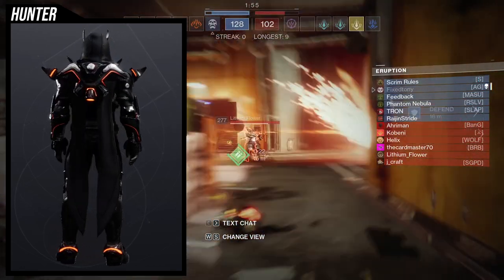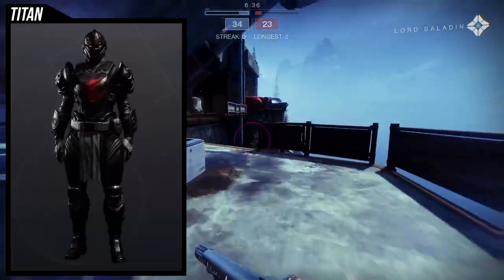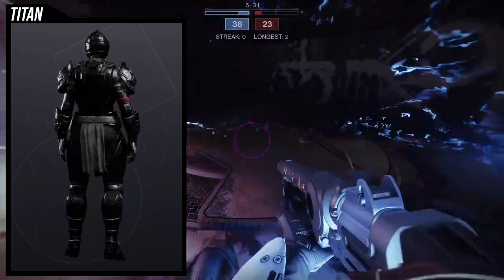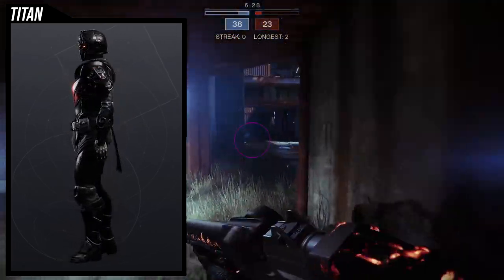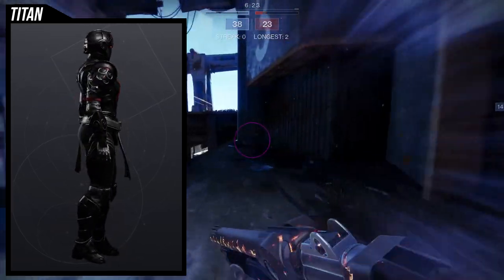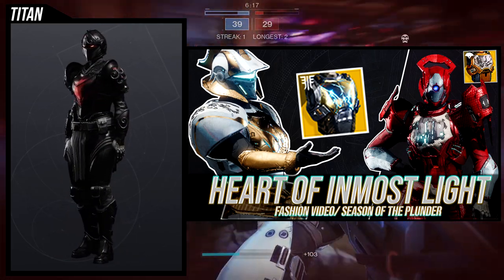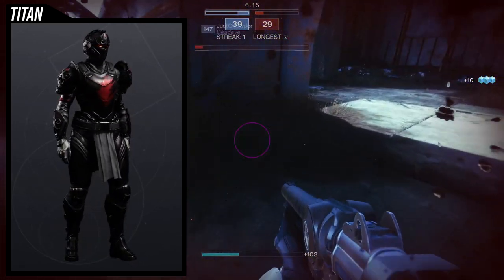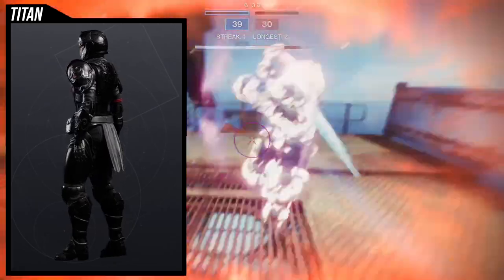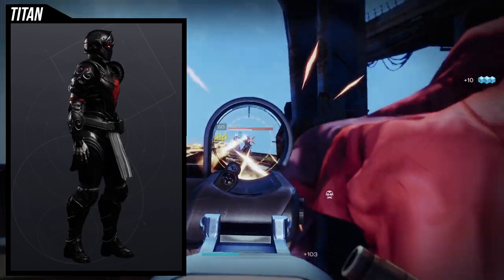Moving on to titans — I think a lot of these pieces are amazing. The helmet I think is legitimately super super cool. I cannot wait to start combining it with certain pieces, specifically the Heart of the Most Light build I made — I think I'm going to switch the helmet out for this one because it looks a lot better personally. The arms are also really cool — you can combine them with smaller chest pieces to make a really cool lean knight look.